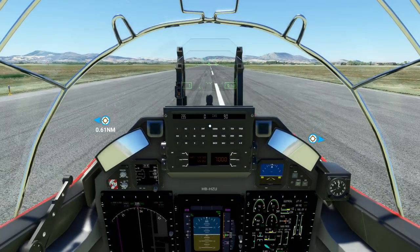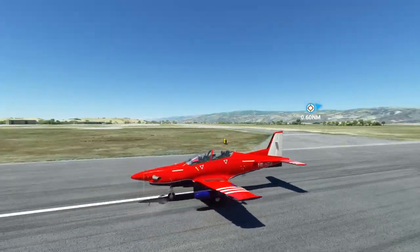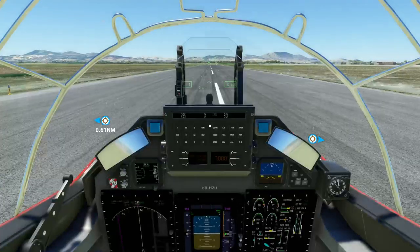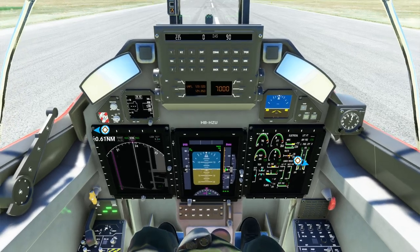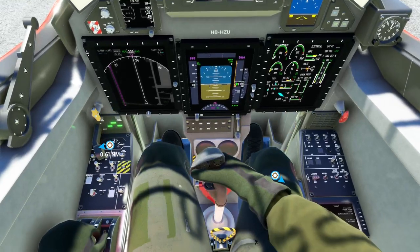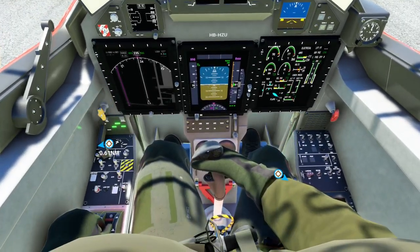Hi there guys, so in this video I'll be showing you again the Pilatus PC-21, because that's something I missed on my previous video. I wanted to show you this beautiful livery as well. What you do with the pilot on and off is you press that, and you can see the pilot and the copilot — you can see the feet basically.